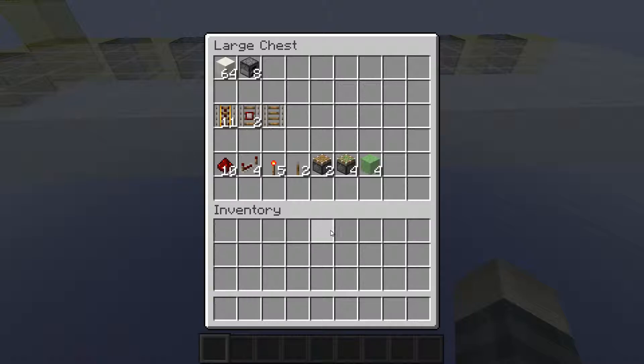You're going to need eight unmovable objects. I suggest that you use furnaces because they are very cheap, but you can also use melons, pumpkins, obsidian, whatever you want that can't be pushed by a slime block. As far as the railway goes, you're going to need 11 powered rails, two detector rails, and one normal piece of rail.